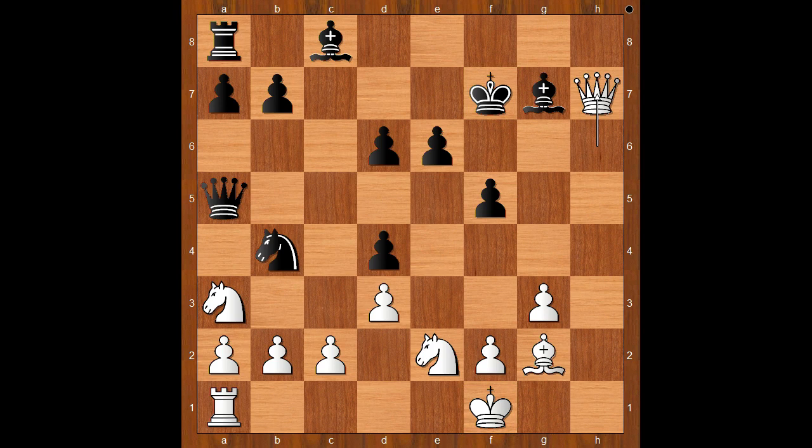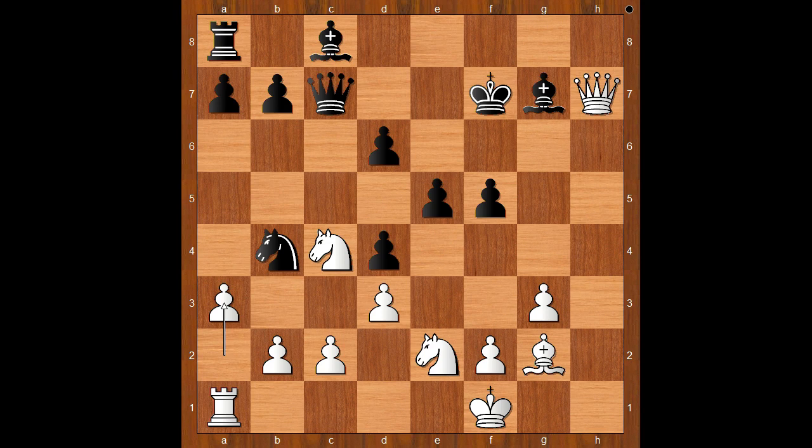Black to move. Blackburn would love to play bishop to d7 to develop his bishop, but then knight to f4 is very unpleasant for the black king. So instead of bishop to d7, Blackburn played e5, controlling the f4 square. Knight to c4, attacking the queen. Queen to c7. a3, kicking the knight back and also provoking black to take on c2.